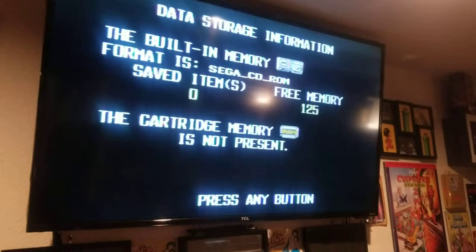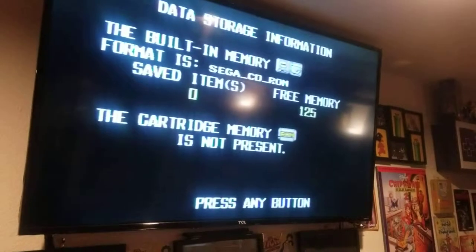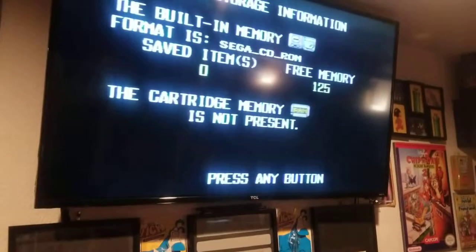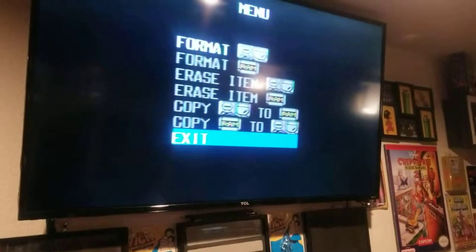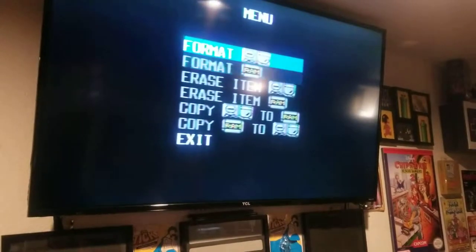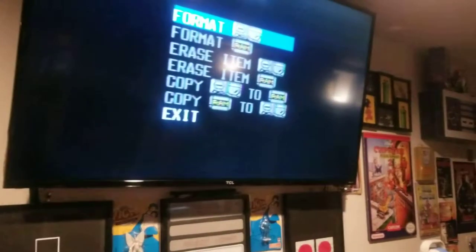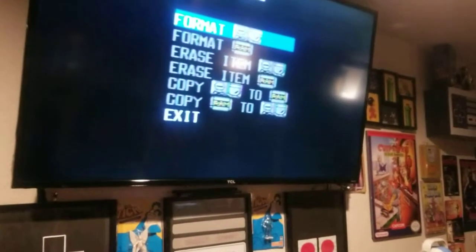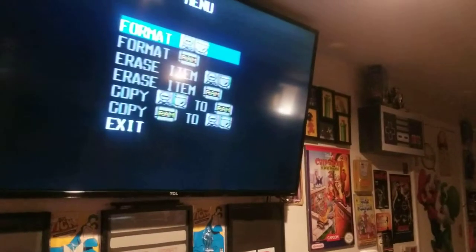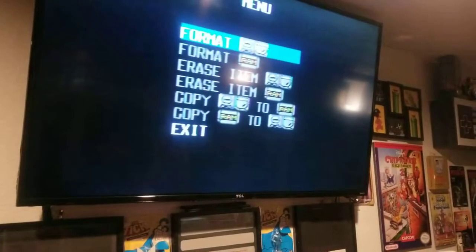What it does is give you a menu where you're gonna see your memory. Mine are already cleared out. It's gonna show you how many games you have saved on there and how much memory you have left — you'll see the free memory. Press any button, then push A. From here, say for instance you got a used Sega CD or your old Sega CD that you haven't played in years — you can go to Format Memory or Erase a certain item.